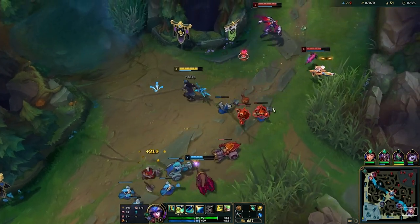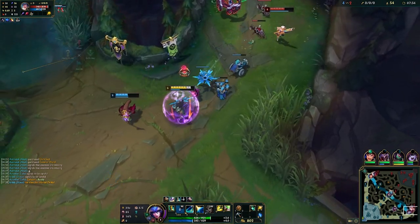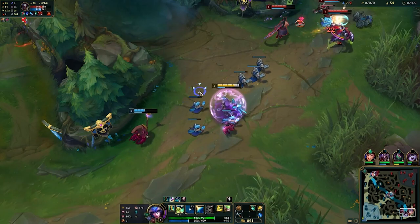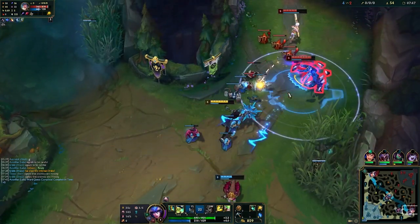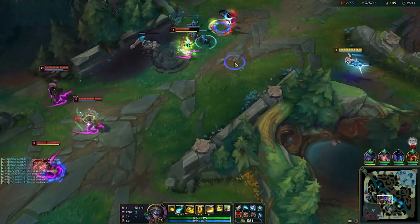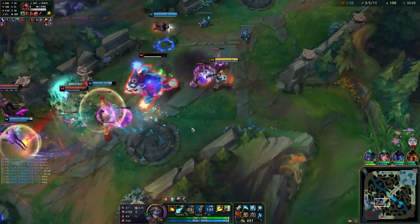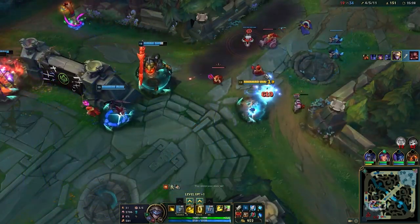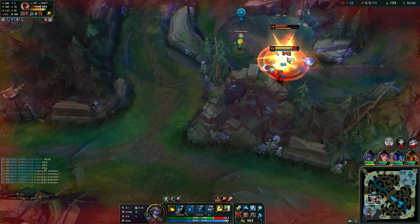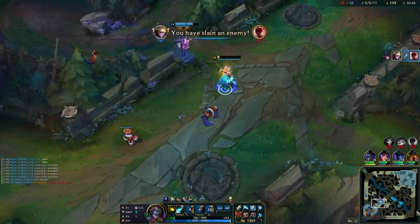If the enemy bot randomly starts walking up as you are walking toward your bush, you might want to consider walking back down because it can easily indicate someone else is there. I wouldn't recommend placing control wards in the river bush as an AD carry unless you're constantly pushing or very ahead, because you want to minimize the amount of control wards you have to buy in a game. We should maximum buy 4-5 control wards in a game and minimum buy 2 control wards per game. Looking at my own games, I buy around 2-4 control wards per game. I actually made a mistake in lower diamond where I overbought control wards — I would buy so many that even though I was winning lane I'd gradually fall behind because I bought triple the amount of control wards the enemy ADC bought and he would catch up in gold anyway. This is also why I hold my control wards very often for the tri-bush or objectives such as Drake or Baron — I don't want to randomly place them and have to buy new ones every time.